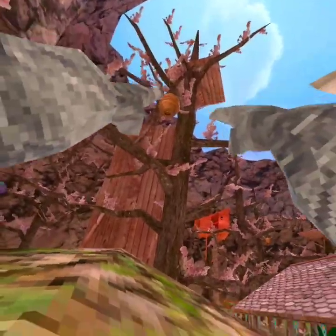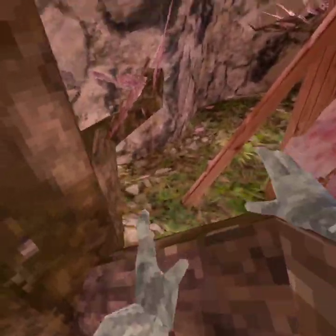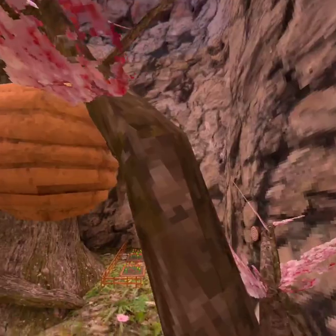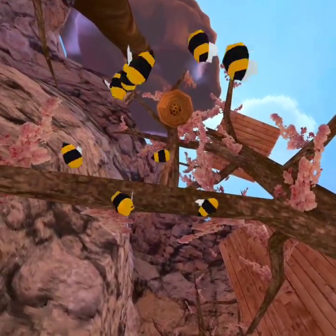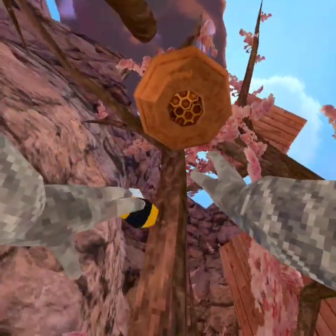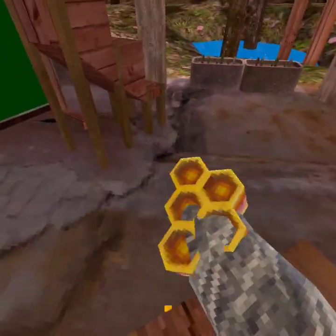Next up, these hives. These hives are really, really, really cool. Let me just get up there. So I don't know if I'm going to be able to show you because I couldn't do this before. But if you touch the hive, the bees grab you and they pull you up. And you can grab honey. And the honey, for some reason, you cannot drop it. And you can eat it.